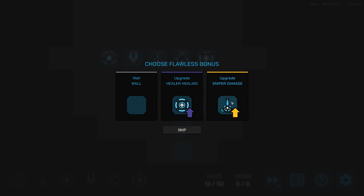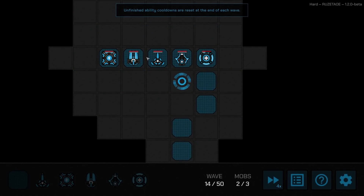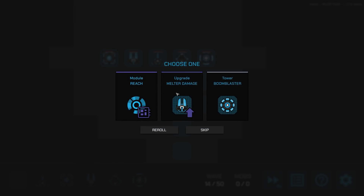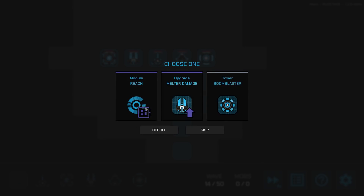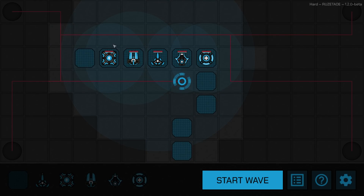Next I can choose between upgraded sniper damage or upgraded healer healing. I'll put another wall to force the mobs a little further around, and take sniper damage — I can't resist; it's a big boost every time. Let's get one more wall in and see how the routing looks. The sniper's range is getting ridiculous. Let me swap the healer to a safer position so he doesn't get blasted. Flawless!